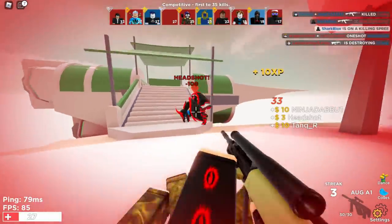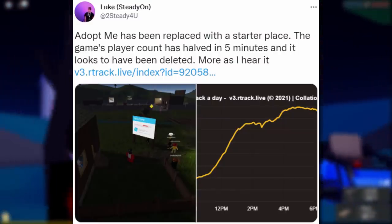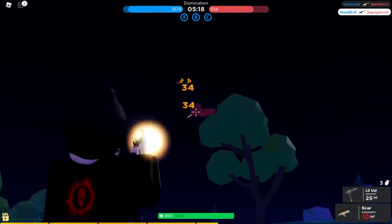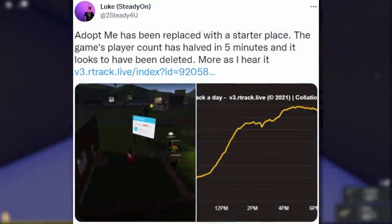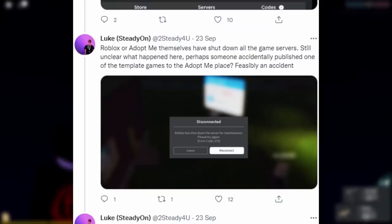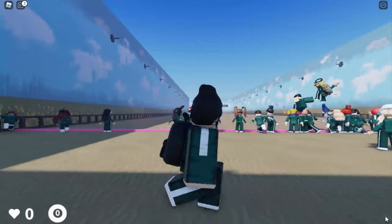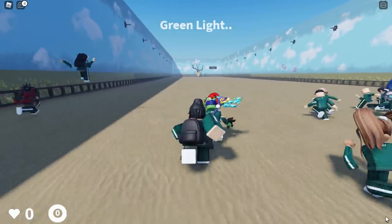Some Roblox game news: Adopt Me was temporarily replaced with a starter place — the game's play count was halved in five minutes and it looked like it had been deleted. I didn't make a dedicated video because it was fixed very quickly. Scrolling through the timeline: the game was privated, Adopt Me shut down all servers, they tried to fix it — probably an accident on Roblox's part. Then the update: Adopt Me is now playable again. So it got reset to a starter place, went private, got fixed, and came back up — all within an hour.